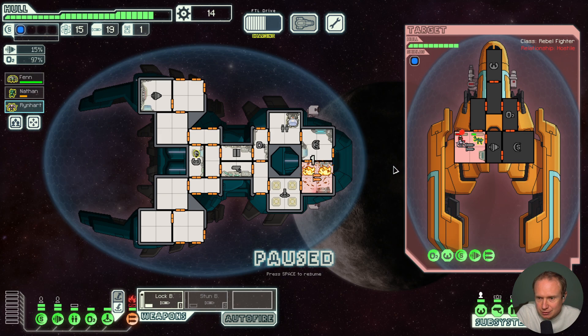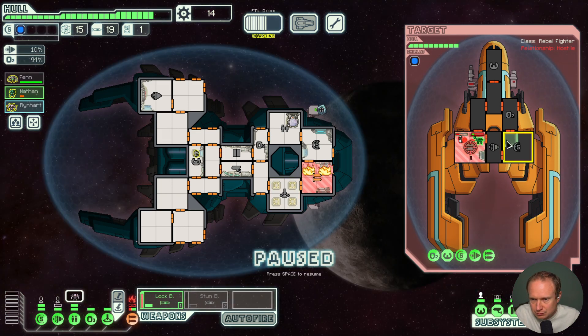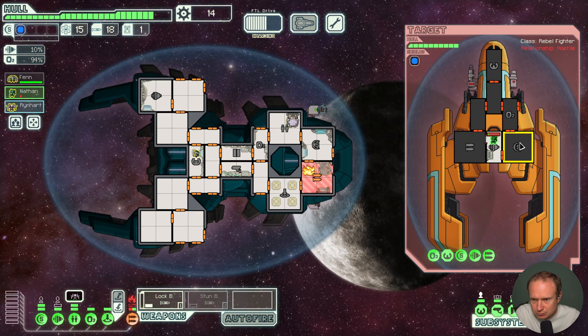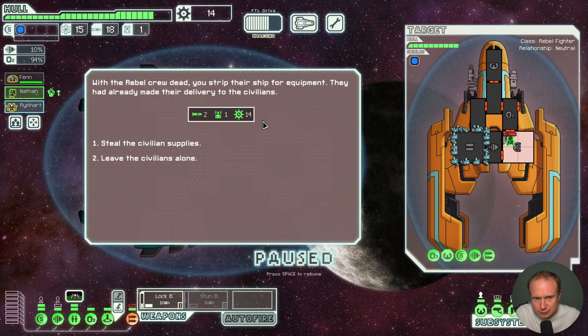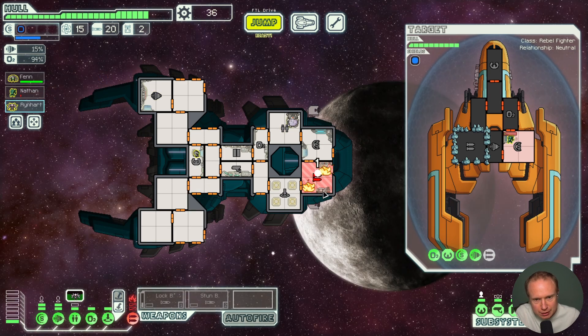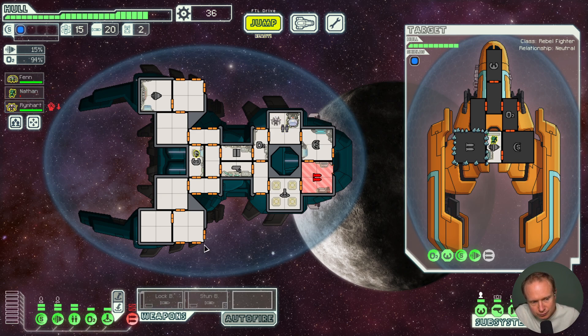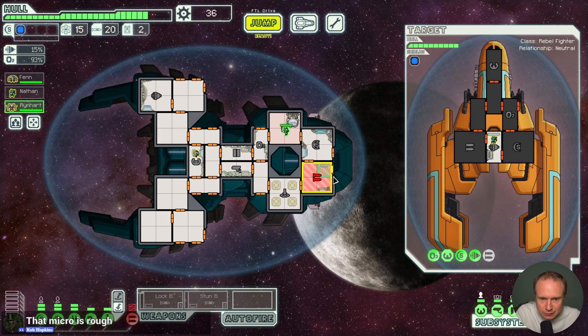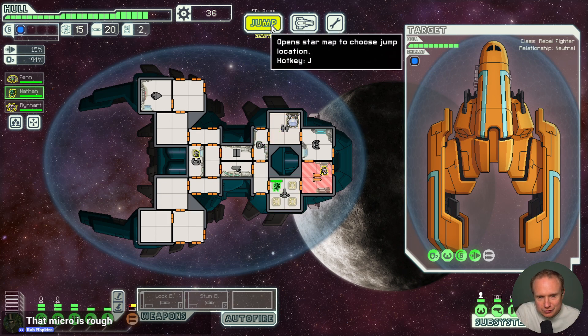I take this as nothing short of a win. I didn't quite get it — unfortunate. We'll steal the civilian supplies and hope for a missile to the face. We're slowly learning. I'm super bummed we lost that Zoltan shield bypass to a bad read on an ASB — that was a shame because there was real potential there.